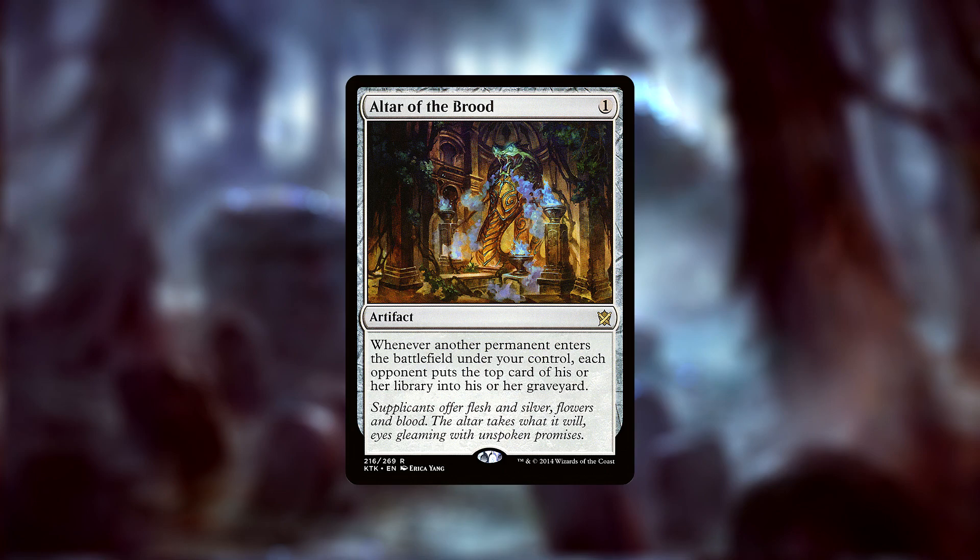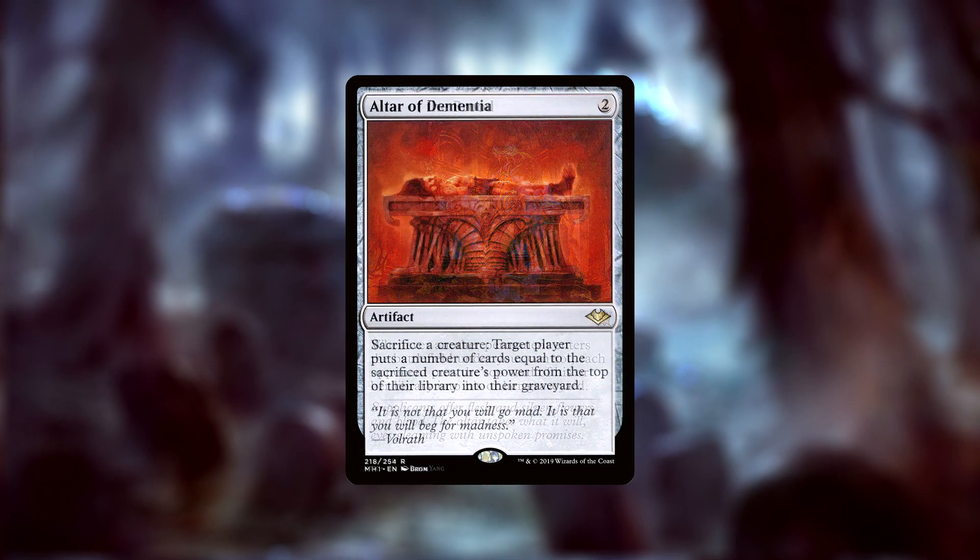From there we can either wait a turn and swing with our horde, or if we have Altar of the Brood — a one mana artifact that mills our opponents each time a permanent comes into play for us — we can mill all of our opponents out at once. If that doesn't work, we can also sacrifice our rats to the Altar of Dementia, a two mana artifact that lets us sacrifice creatures for free to mill a player for that creature's power. Our giant Rat Colonies or our army of infinite 1/1s can basically be used to mill opponents out one at a time.